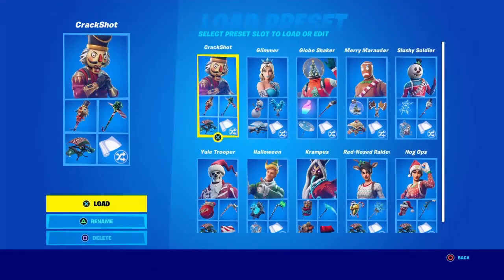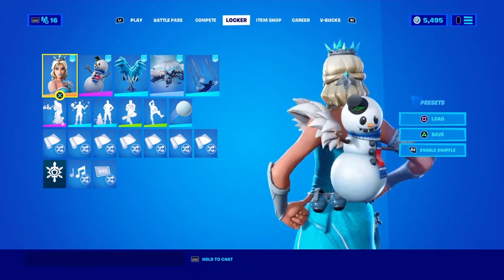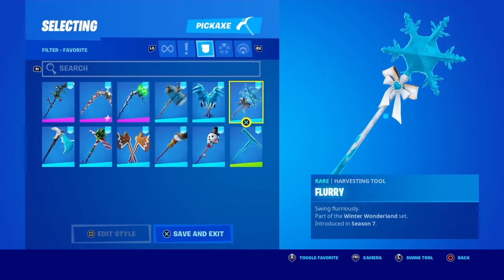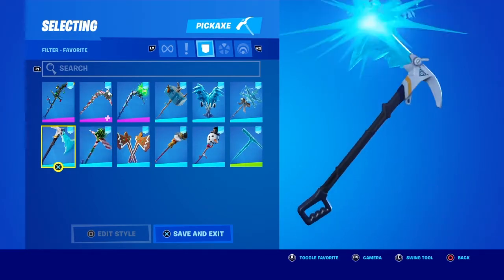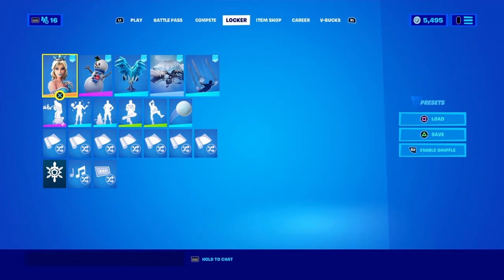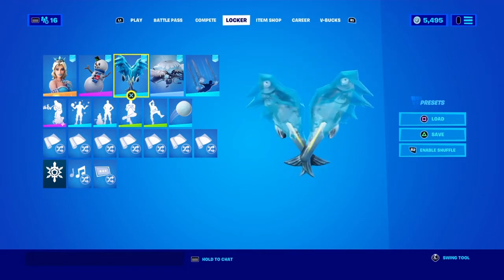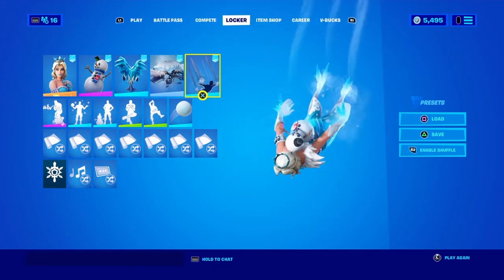Moving on, we have a Frozen-themed combo with the Elsa skin and a little Olaf on the back, because why not. I chose some fish pickaxes — you can go with the Flurry, the Icicle, or whatever. Icicles look nice and match the Frozen theme, since Elsa freezes things. The fish look frozen. I also added the Glitter Ice Crystals contrail.